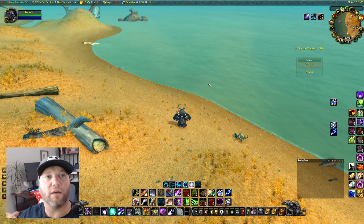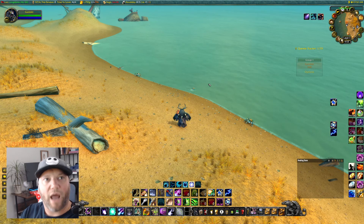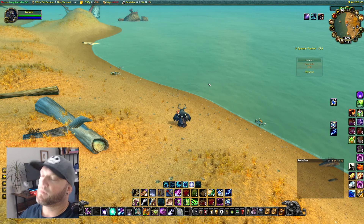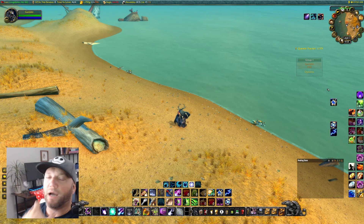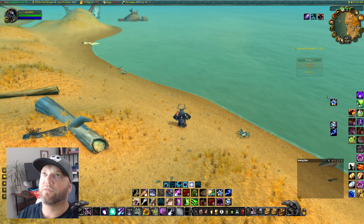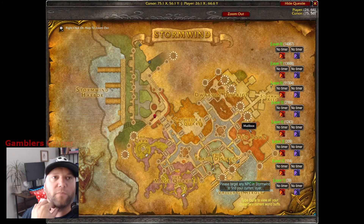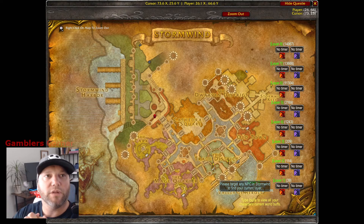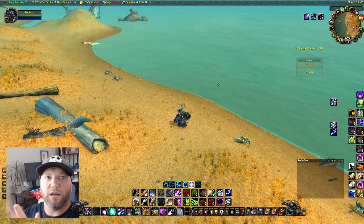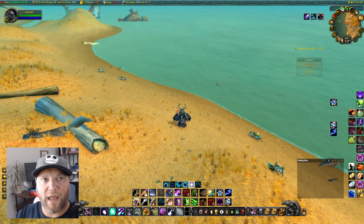I am on my Druid — I've got my Boomkin off-spec. I'm going to show you how easy this is and explain why I'm standing in Westfall. So for cooking, it's really simple to start getting cooking up. You will start in Stormwind. You're going to go to the cooking vendor that's in Old Town. Let's get to the map real quick. We're going to go into Stormwind — it's Old Town, right where this mailbox is.